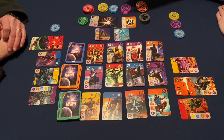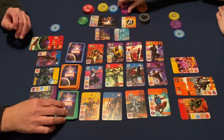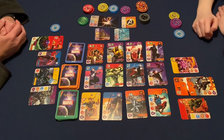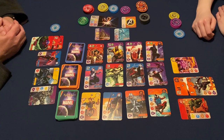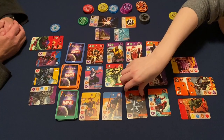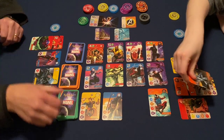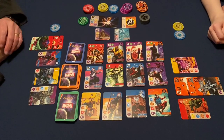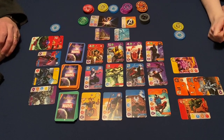I'll take Squirrel Girl — two purple. Oh, I don't have a red, never mind. You've got a red — oh, you need one more red. I don't know, I'll just take Silver Sable instead. We got Lockjaw — big slobbery dog.